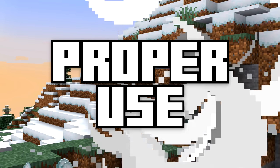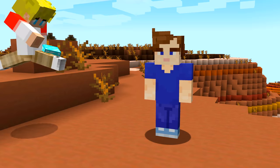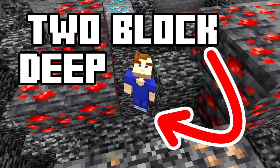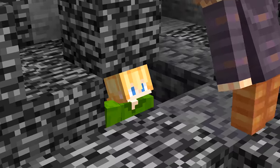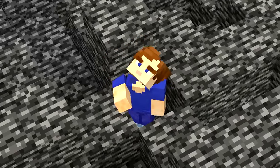Number thirteen: who needs a massive prison when you can just use the natural terrain? Banish a misbehaving friend in a natural bedrock prison. Just dig down and find a two-block deep bedrock crater. Make sure your friend has no blocks, otherwise they won't have trouble escaping.